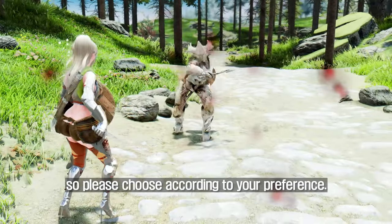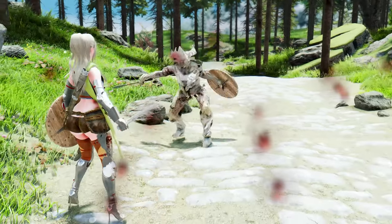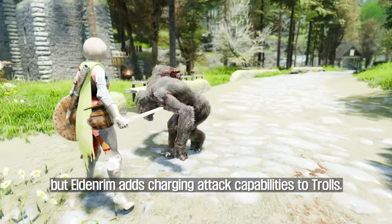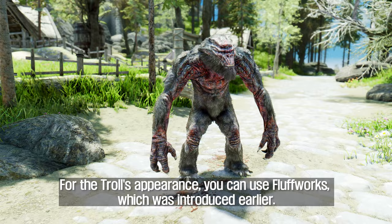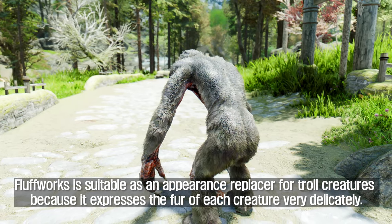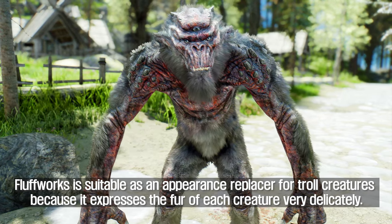The seventh creature to be remade is the Troll, and Eldenrum is a mod that adds animations to Trolls. Eldenrum adds charging attack capabilities to Trolls — this attack is output with a separate stagger, and the player is knocked backwards when hit by a charging attack. For the Troll's appearance you can use Fluffworks, which was introduced earlier. Fluffworks is suitable as an appearance replacer for Troll creatures because it expresses the fur of each creature very delicately.